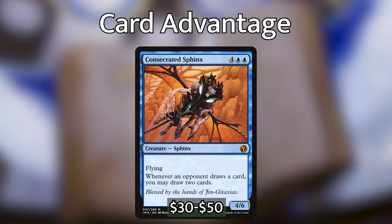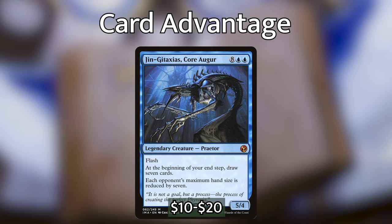Speaking of expensive cards, I've also included Jin-Gitaxias, Core Augur. He's a legendary creature Praetor — a 5/4 for eight and two blue. He has flash, and at the beginning of your end step, draw seven cards. Each opponent's maximum hand size is reduced by seven. While he doesn't specifically make other people draw cards, he draws us a ton and reduces everyone's maximum hand size dramatically, meaning all the cards they draw are most likely going straight to the discard. This card has a pretty high salt score — I would not recommend playing it unless you have cleared it with your playgroup.